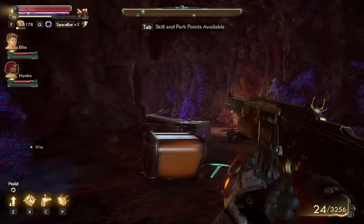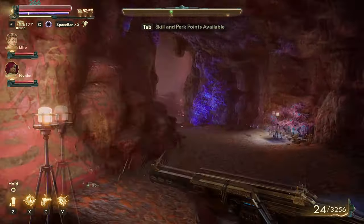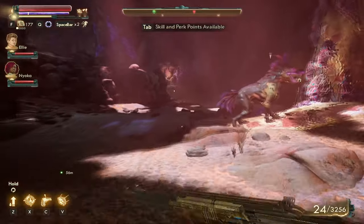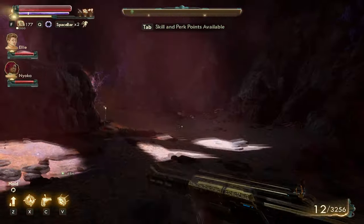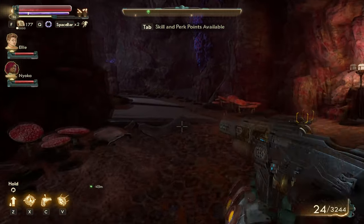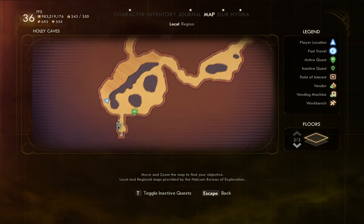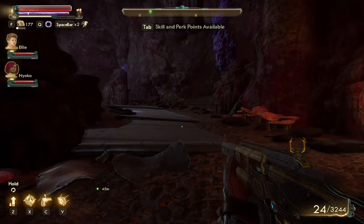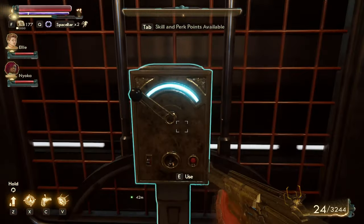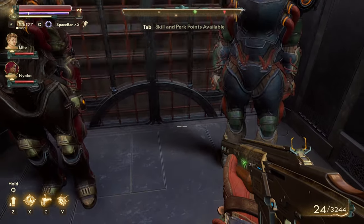Now we're just going to rush for the third one. My companions can deal with pretty much anything. The third one is located a little bit on the lower ground, and in order to get that one I'm going to have to go into the elevator and head down to get the last one.